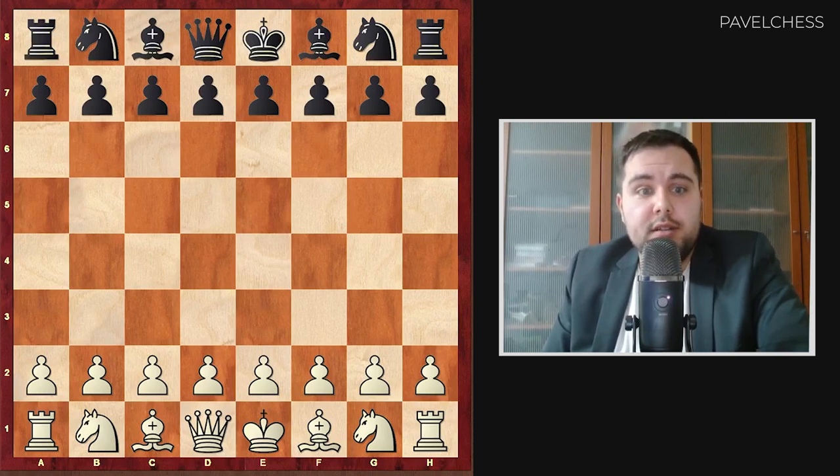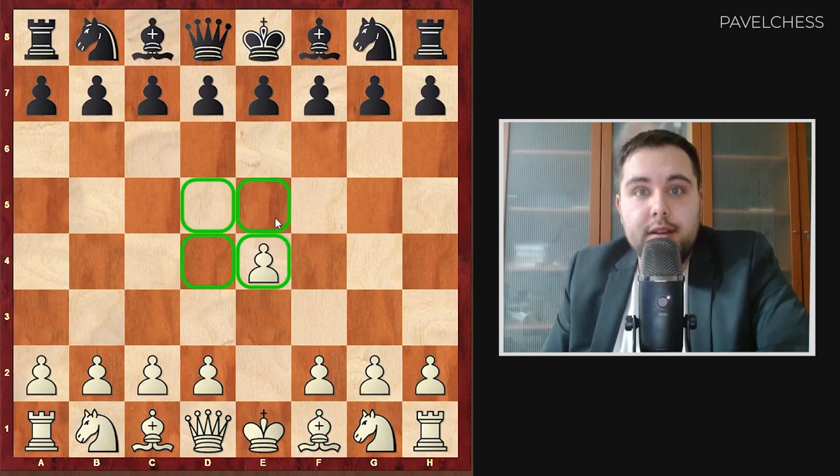The first one is opening — it's just the beginning of the game. In the beginning of the game we have several key principles. First of all, we need to fight for the center. The center is these 4 squares: e4, d4, d5 and e5. The second principle is to develop the pieces, because you need to bring them to the game to create a nice play in the middle game. Firstly, we need to pay attention on developing light pieces such as knight and bishop. Secondly, we need to pay attention for the castle. And only after this we need to pay attention for such pieces like queen and rooks.